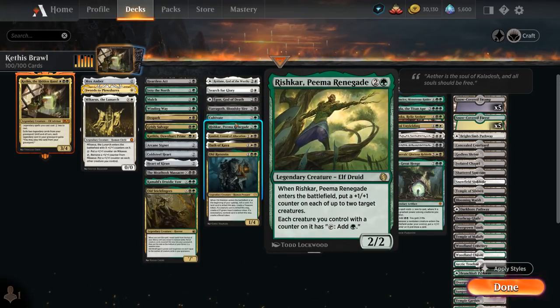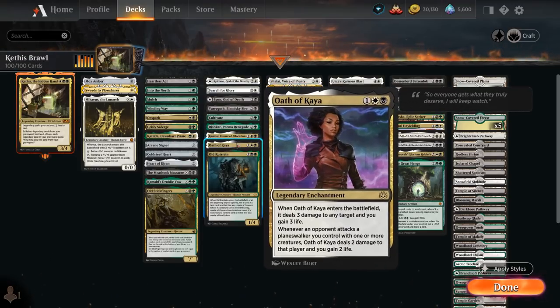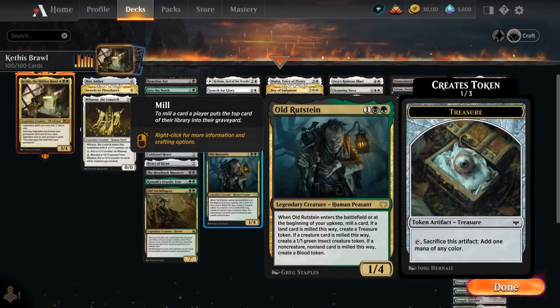Kambal Consul of Allocation punishes opponents for casting non-creature spells by draining them for 2. Oath of Kaya is a legendary enchantment acting as a removal spell — dealing 3 damage to any target and gaining 3 life — and whenever an opponent attacks a planeswalker we control, we deal 2 damage to that player and gain 2 life. Aldo Rudstein from Crimson Vow is a 1/4 legendary creature that at the beginning of our upkeep mills one card: if a land is milled we get a Treasure, if a creature is milled we get a 1/1 insect token, and if a non-creature non-land is milled we get a Blood token.